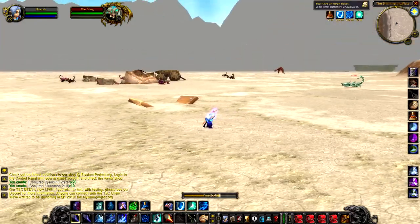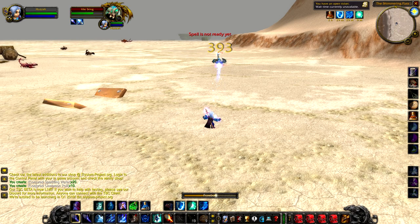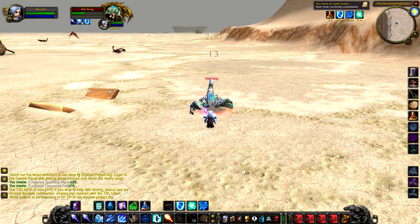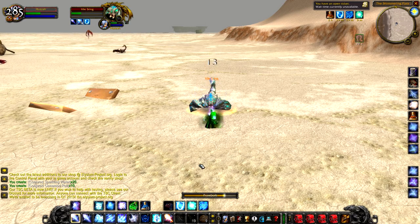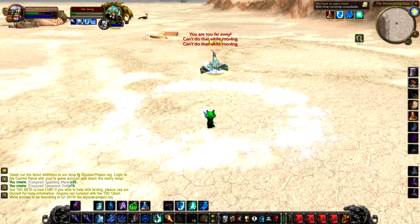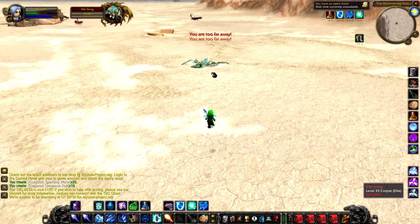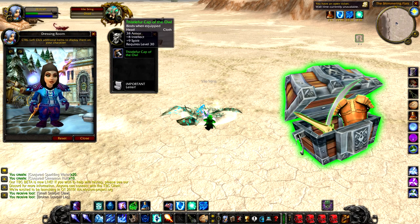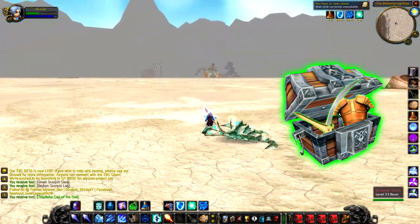Up next we have Vile Sting, a level 35 elite scorpid that hangs around in the western portion of the Shimmering Flats. You'll find this guy near the tent and cart that seems to be all burnt out and abandoned, with a load of other scorpions. This guy is kind of blue and gray, so he's pretty easy to spot as the others are black and red. The most interesting thing about this guy is the insane amount of damage he does. He has a poison that can apply around 350 damage, as well as a damage-over-time poison on top of that, and he hits quite hard on melee attacks as well. Unfortunately he doesn't drop any unique loot — just a random green — and that's really disappointing because this guy is a lot of trouble to kill. You definitely can't solo him, so in my opinion I'd probably skip this one. It's not really worth it.